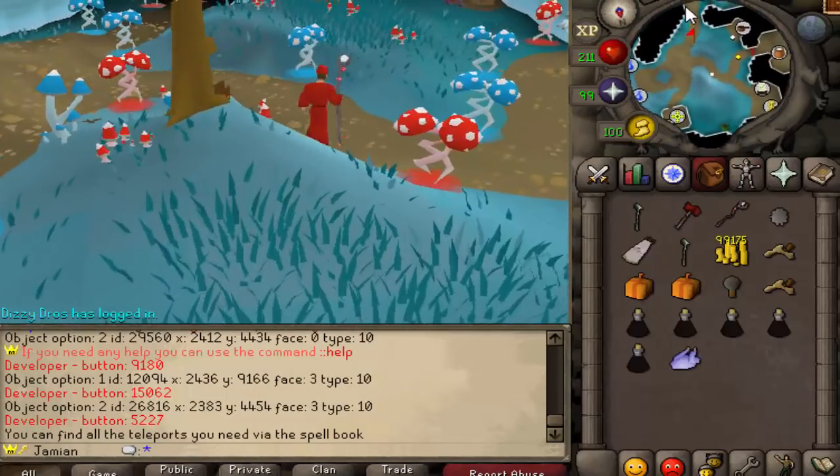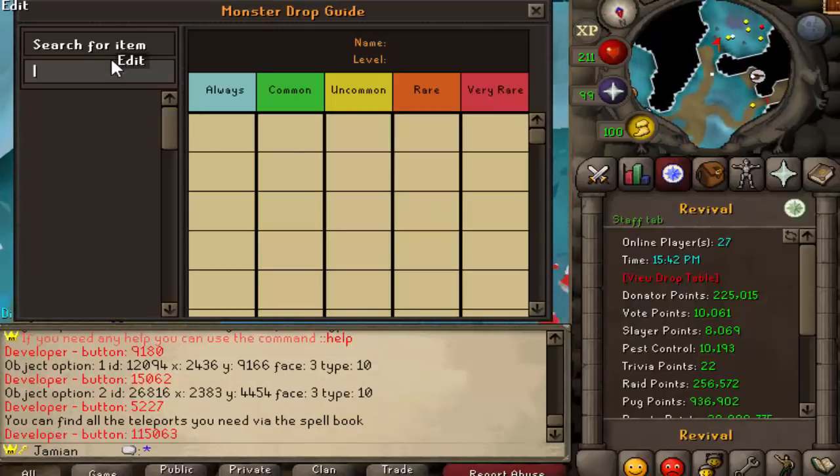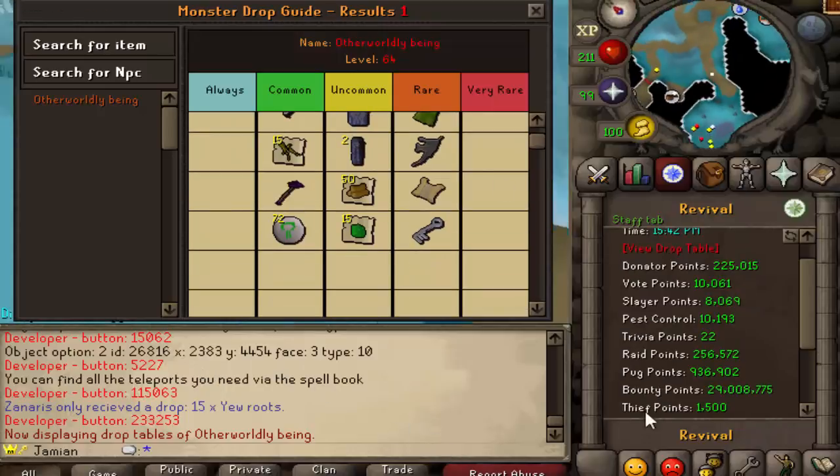If you go down here, you have some Otherworldly Beans — I'll show you what their drops look like. It's considered a medium slayer task, so it's more or less for newer players.